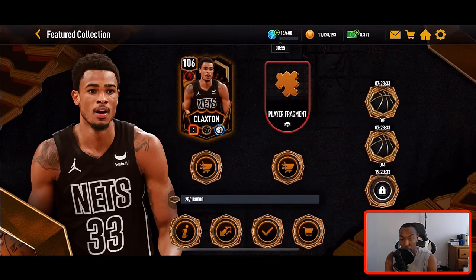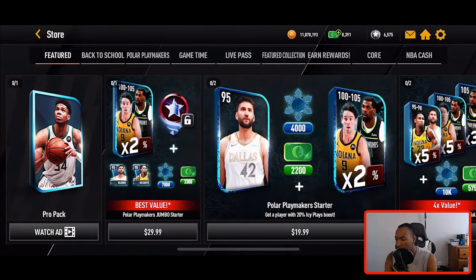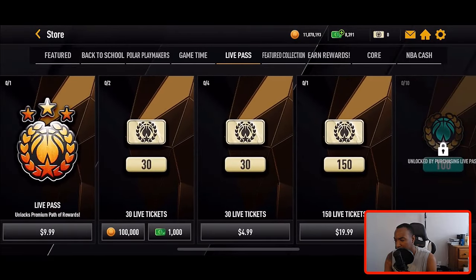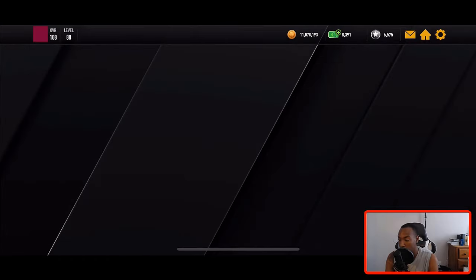From the sets you only need 39 total fragments on top of what events provide. Every single week it's set up this way — you just need players to throw into the set. You can get players easily by opening Pro Packs every day and opening up monthly master packs every time they're available. As you grind these new promos you'll be getting a lot of monthly masters points. Open those Pro Packs daily so you can stack up players to throw into the set.